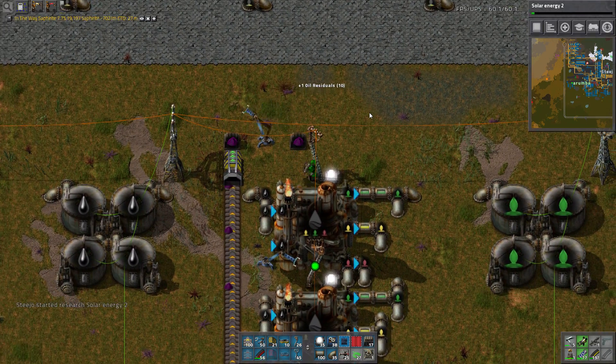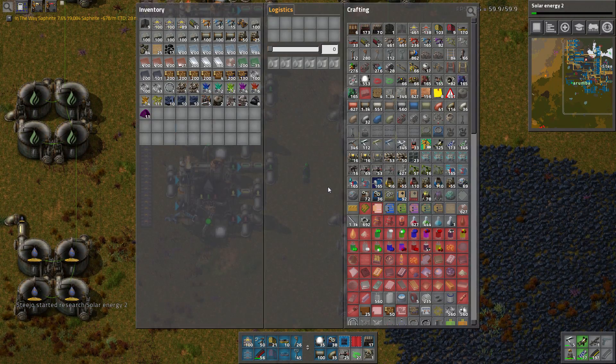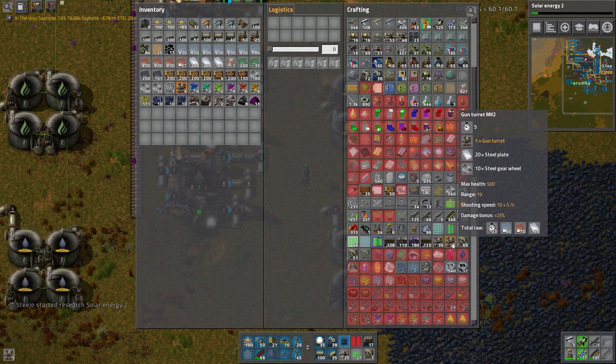I feel like if I want to use iron, all I need to do is make military science packs. Are they the same in this mod? I don't know. Yep — grenade, gun turrets.